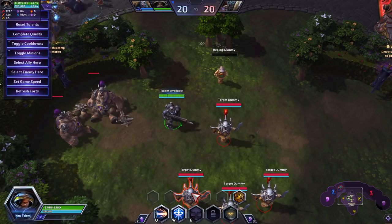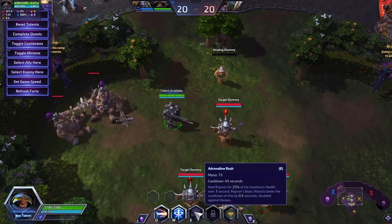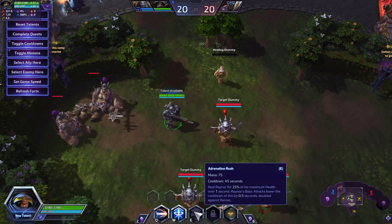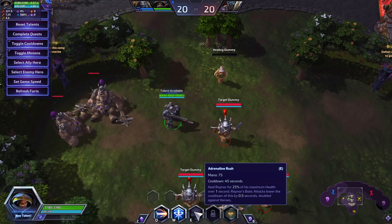Your last ability is Adrenaline Rush. With a 45-second cooldown and 75 mana, you can heal yourself for 25% of your max health over 1 second — a very fast heal. Your basic attacks lower the cooldown of this by 0.5 seconds, doubled against heroes, so that long cooldown can be reduced by a decent amount.